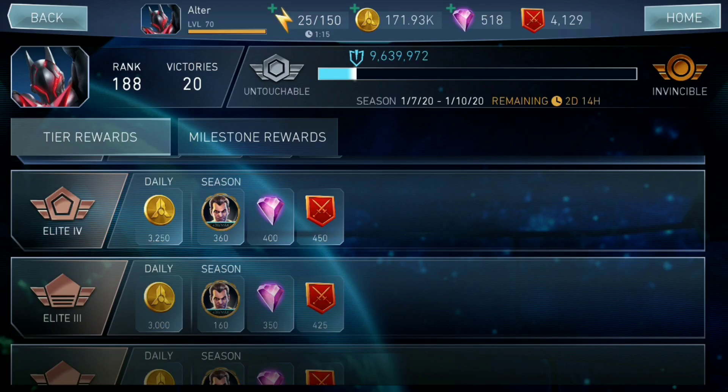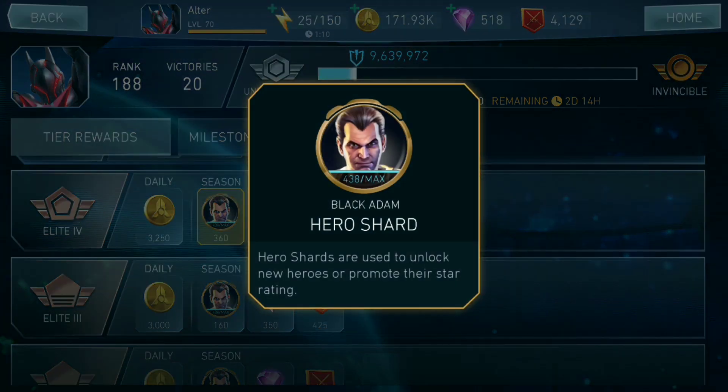Getting to Elite 4 in Arena gives you so many rewards. The one that sticks out the most is those 360 shards of the character of the current season.